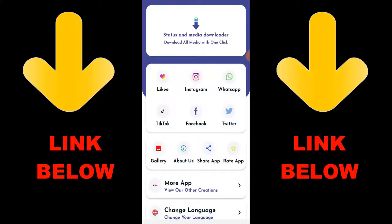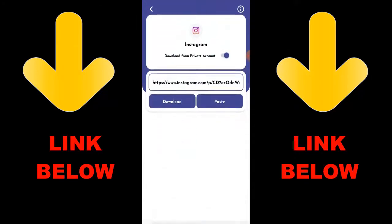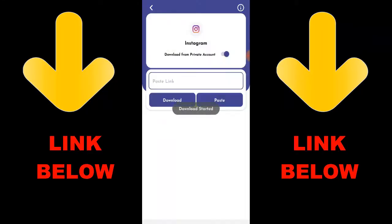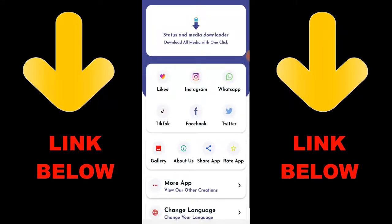Check out this trending app called Status and Media Downloader. You can download any videos or pictures from any social media — Instagram, WhatsApp, TikTok, Facebook, and Twitter — all in one click. Just download the app, copy a link, paste it in the app, and download whatever you want.